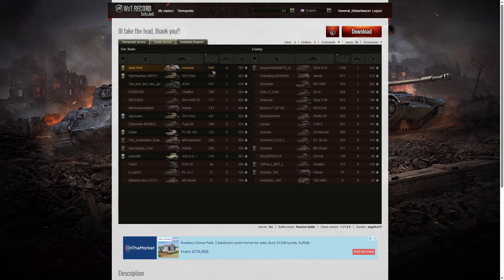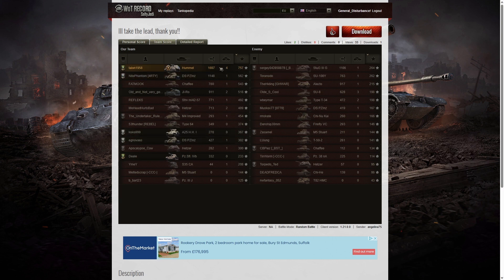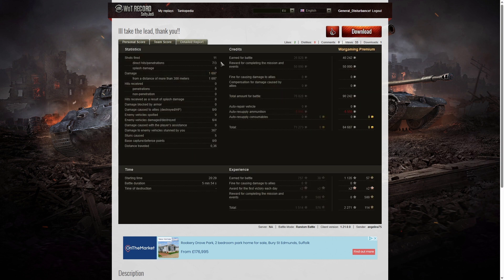The highest damage he managed to achieve was 1,697 hit points. The second highest damage in the game turned out to be the BSP-Z on his team with 1,148. The third highest damage was the StuD with 1,106. When it came to kills, yes — Talon got four kills. Three kills went to the SU-8 on the enemy team, so he must have been a good player. And two kills went to the Hetzer and the Type T34 on the enemy team. He fired 11 shots, which is a decent amount, especially in a quick game like that. Seven direct hits on the enemy, three penetrating shots and six splash.